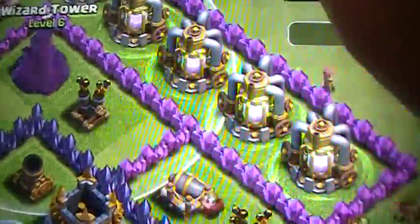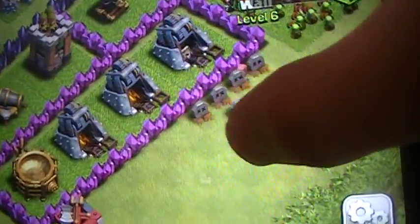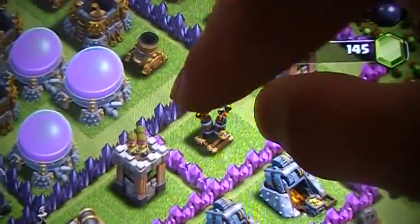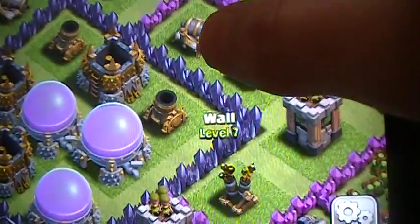He has a level 6 wizard tower, which is what I like about his base. I would like him to improve on his walls a little bit — he has level 6 walls, but that's still pretty good. And he also has level 7 walls, which are also pretty good.